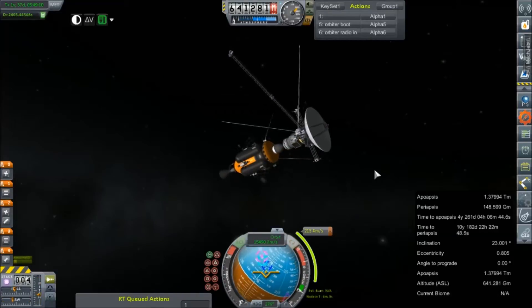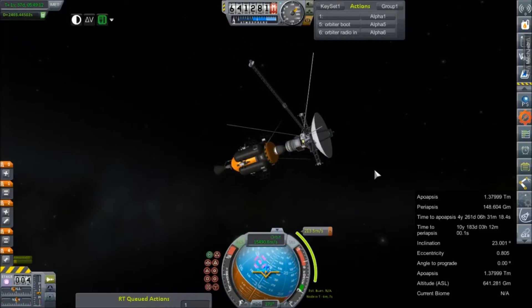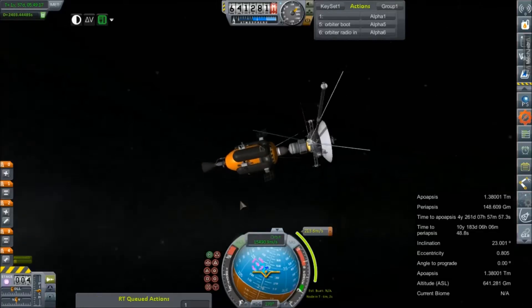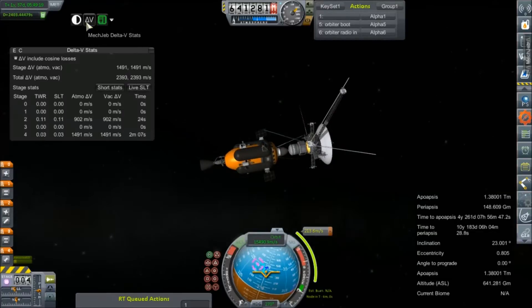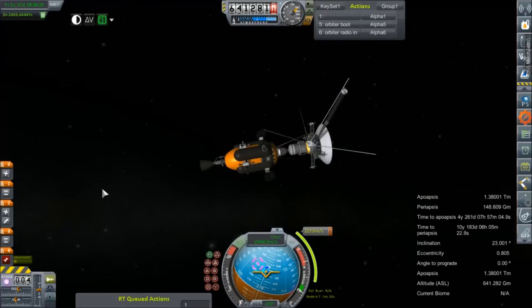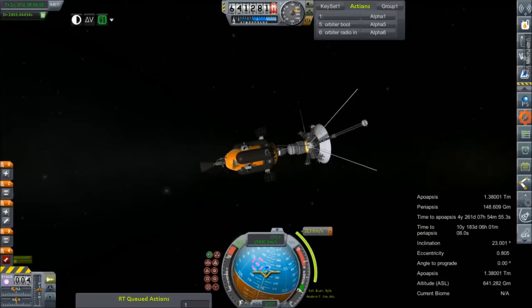We're about six minutes out from the burn. I am going to be using the main engine for this one, so we'll just get ourselves set up on the node. 212 meters per second. Our current thrust-to-weight ratio is showing at .03 — that cannot be right. So our engine is active.